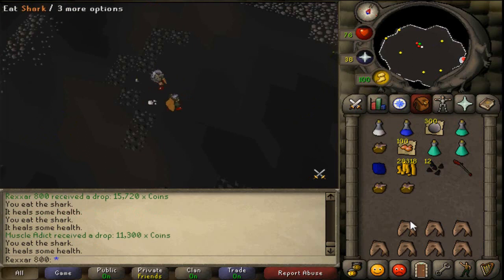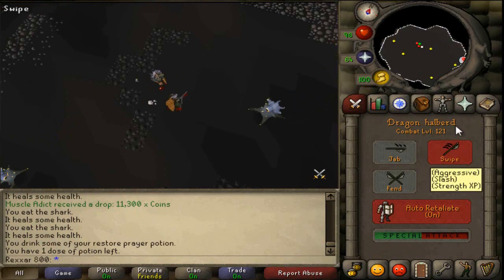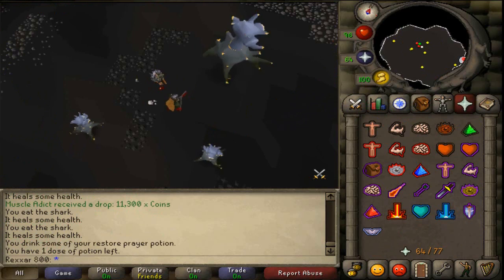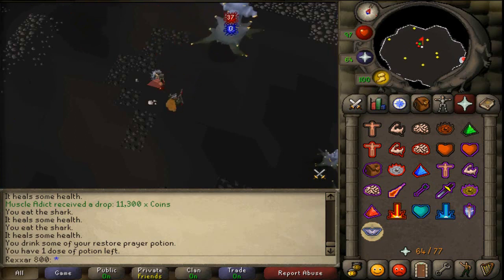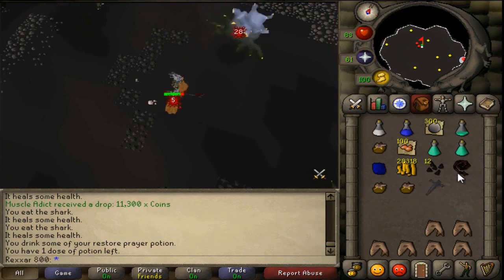The boss is very very easy — there is nothing really like the Godwars dungeon boss. It's very easy to solo it. All you need is some magic defense gear, and also a decent weapon like an Abyssal Whip, a Zamorakian Hasta, or even a God Sword — anything like that is fine.